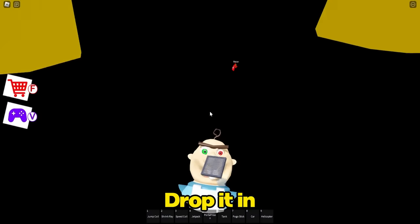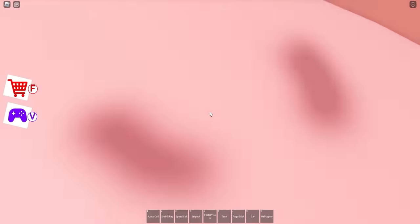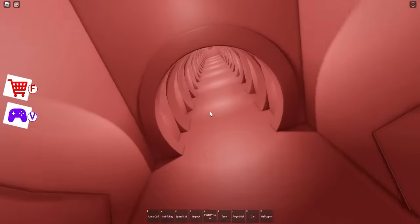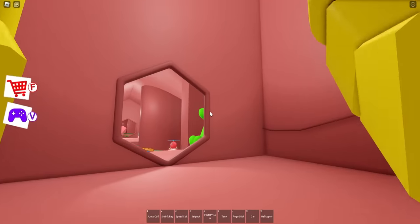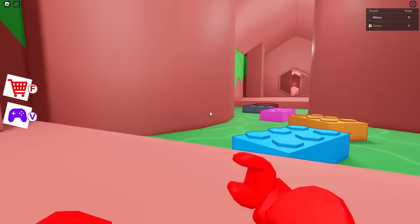Open this vent, drop in. He's getting us - we're going to get eaten! Ew, what the heck? What did I just drop down into? His throat, bro. That is gross - he's been eating teddy bears and Lego blocks. That's not good for you - you're going to die if you eat Lego.